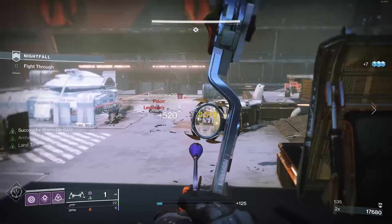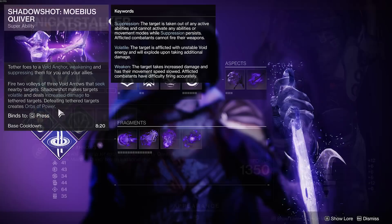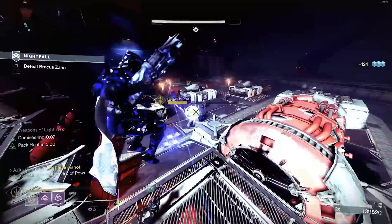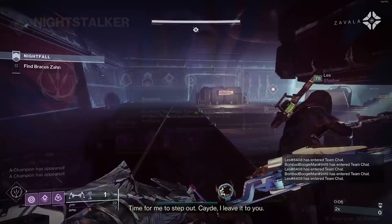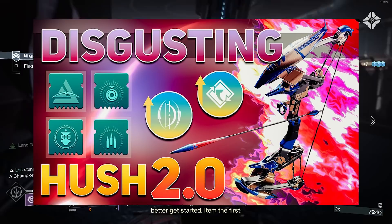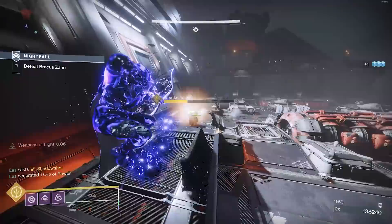For Hunters, mod-wise not much changes from the Titan build - surviving is the game plan. The difference is the sheer damage output. Orpheus Rig with Moebius Quiver does an incredible amount of damage by itself - combined with the exotic it's insane. Taking advantage of Echo of Reprieve for super energy back from final blows while surrounded, plus Stylish Executioner and Vanishing Step, gives multiple ways to build your Night Stalker. I'll link a build using the Under Your Skin bow which synergizes nicely.